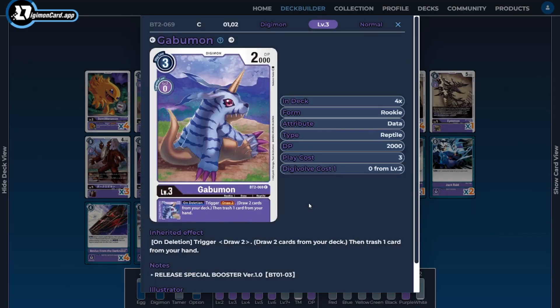Next, on to the rookies — I'm going to be running four copies of Gabumon. This is the BT2 version of Gabumon, and it's still good for its inheritable ability, doing exactly what Demi Mirvamon does, allowing us to cycle through our cards as quickly as possible with its on-delete inheritable to draw two cards and discard one. We're trying to set our hand and trash in a particular state so we can find the parts and pieces we need.